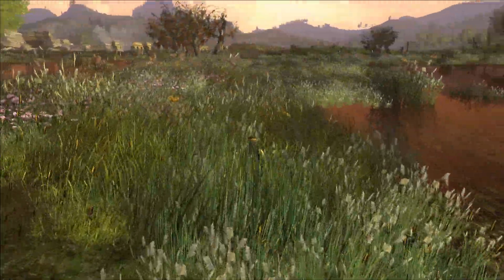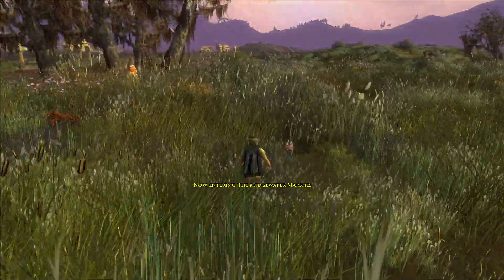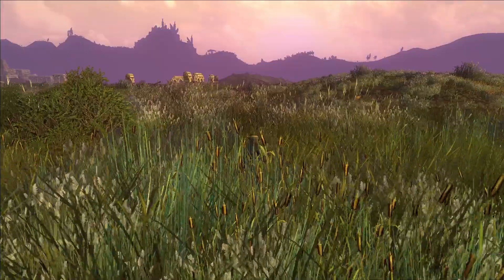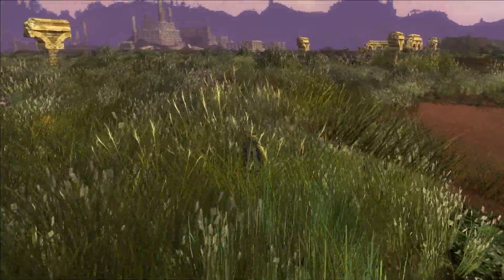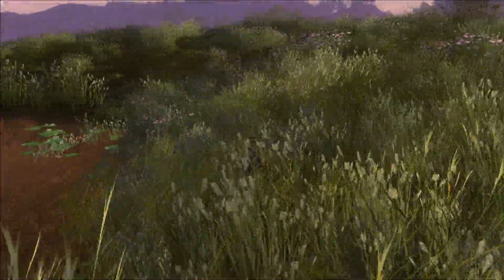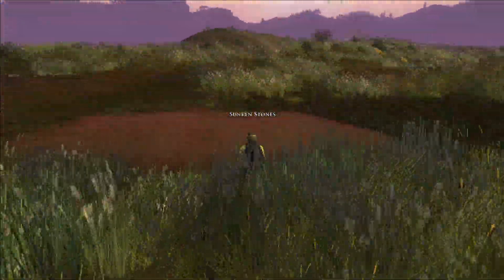We'll try and find a path across the marshes without getting too wet. As you can see, Hobbits are a bit short — they get completely swamped out by the grass in the scenery. But we're now making our way towards the hills of the Lone Lands. And that up there is Amon Sul, which is what we're making for. That's Amon Sul silhouetted against the sky there.